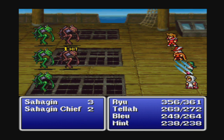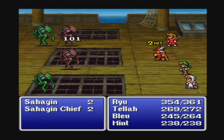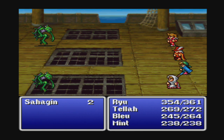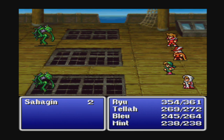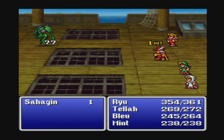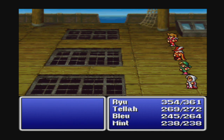The Sahagans — the enemies in the sea — are pretty weak now and we should be one-shotting them, aside from Mint who's not a physical fighter. Technically Tella's not that great a physical fighter either, but he's keeping up with the Thief.